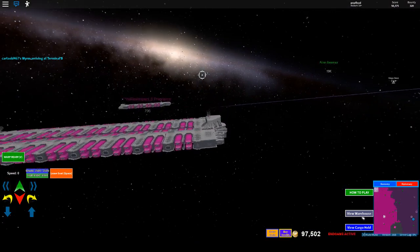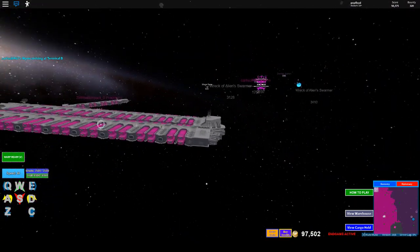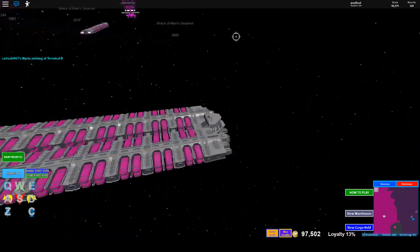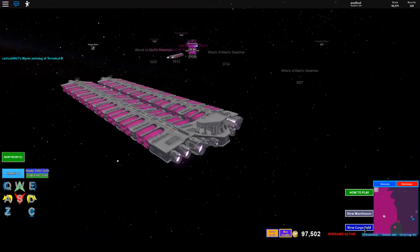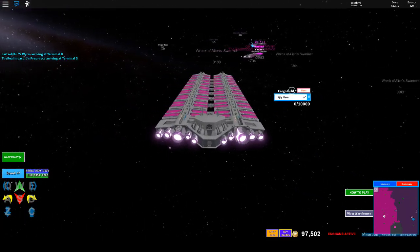The E-class is a big, beefy, tanky ship. It's got 3,500 shields and 6,500 hull, and it's got a big cargo hold. This is what freighters are for — cargo hold.